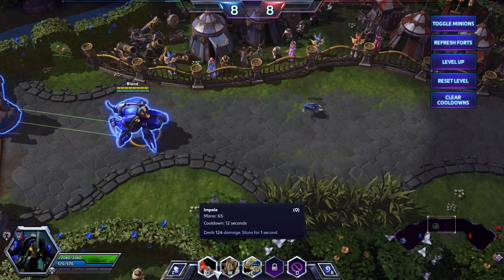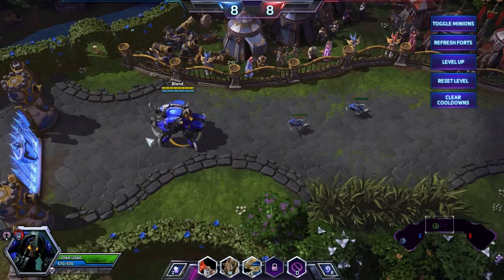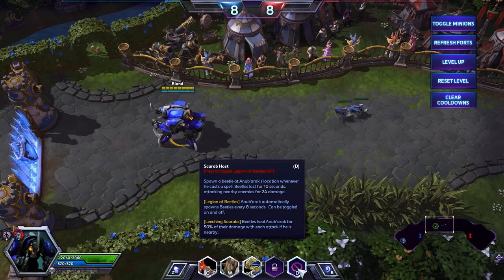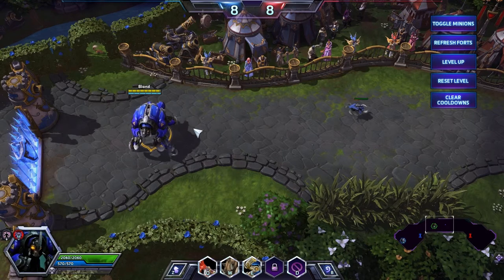You will spawn a beetle each time you cast a spell — Carapace, Impale, or even Burrow Charge. I've also noticed that if you mount and dismount you'll spawn a beetle. With this passive beetle spawning available, you should have enough beetles and they will heal you quite a bit.